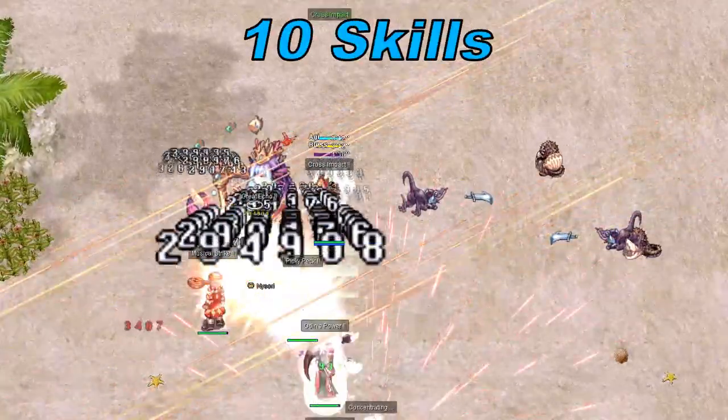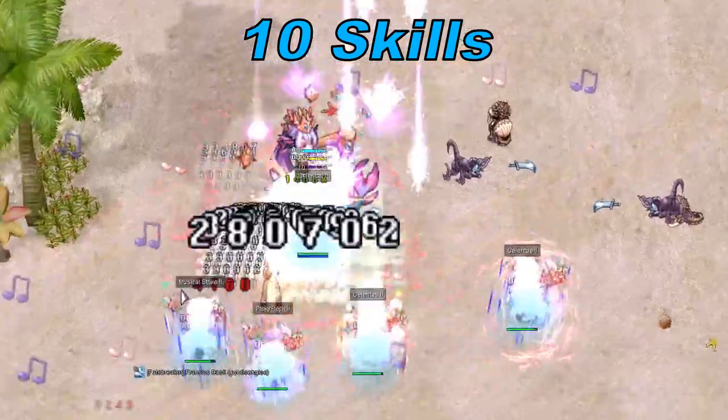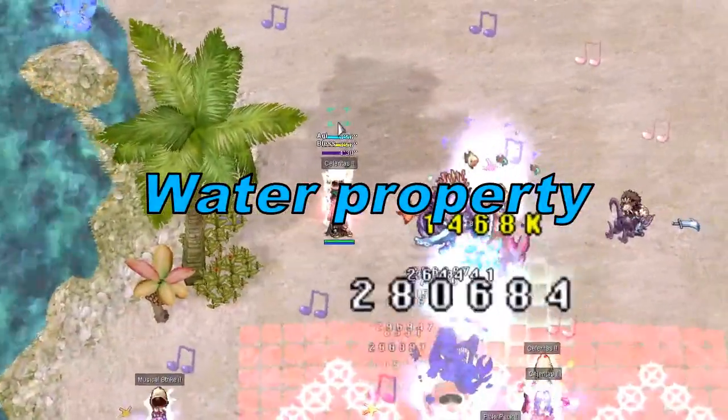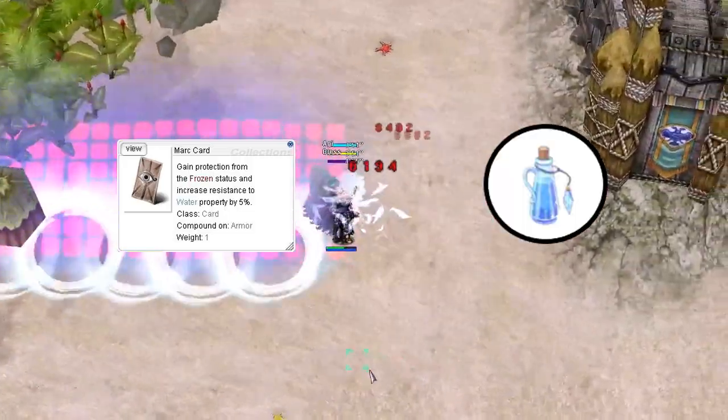Naizori has 10 skills she will use throughout the fight. Most of her skills are water property attacks, so wearing water property resistance and using a cold proof potion can help you survive.